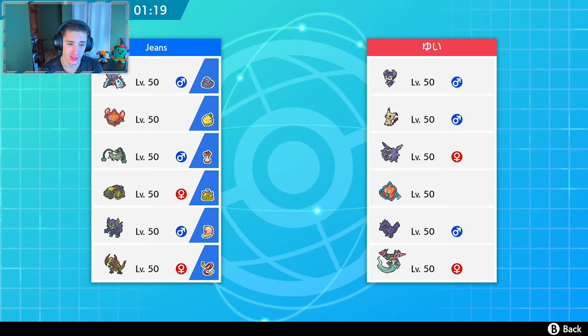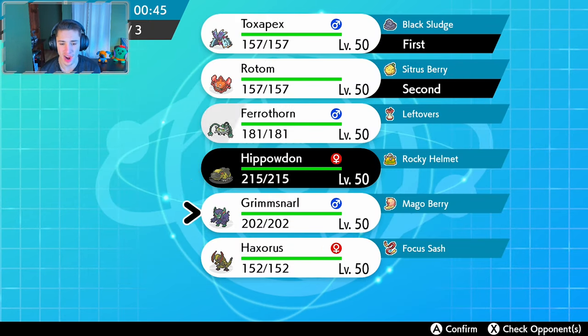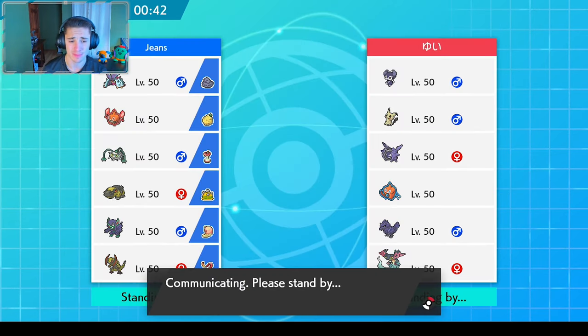Scary looking team right here. We're definitely bringing our Haxorus for that Mimikyu, our mold breaker Haxorus. We're definitely bringing our Rotom fire considering Corviknight could come up huge. Do we bring Ferrothorn or roll out with Toxapex? I said we roll out starting off with our Toxapex, go with Rotom fire, and go with our Haxorus in the back end.